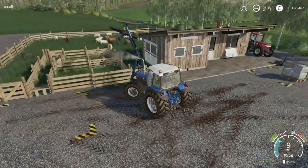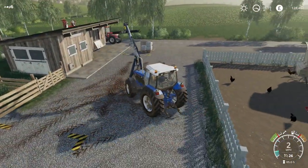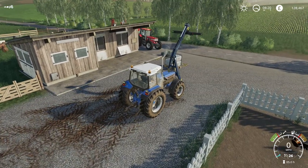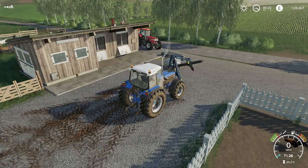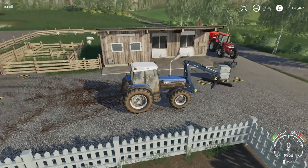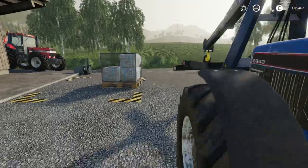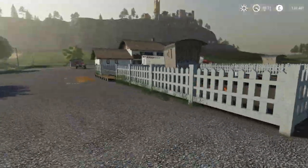So what we're going to do is basically pick a field and buy it, harvest the crop which is in there and sell it. I might even cut some grass around the headland and get some bales out of that as well - maybe some hay, or just grass in the loading wagon. First things first, I need to find a field which is growing a good crop.